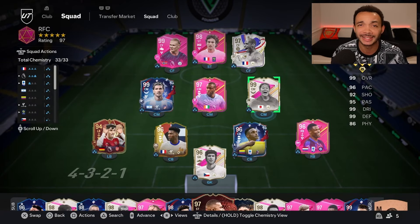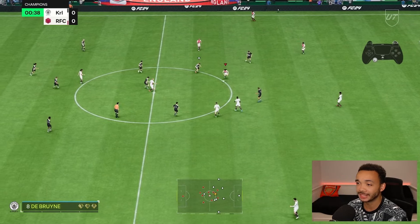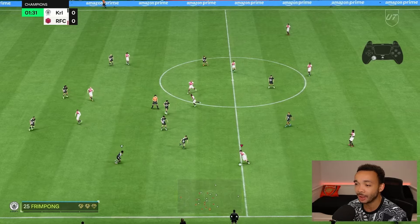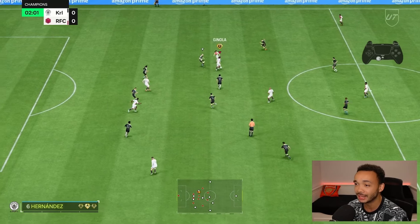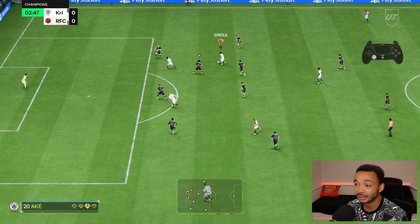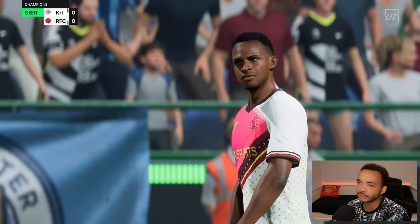EA released two bugged icon picks earlier that had a very high possibility of getting this 99 Sawa card. They took it down after about two hours — I got it right at the end in my fourth icon pick. If you didn't get her, bad luck; if you did, congratulations. She'll be playing on the right side of midfield in a 4-5-1. Honestly, how many times can EA mess up? First Team of the Year Messi, then Team of the Season Mbappe, and now 99 Sawa.